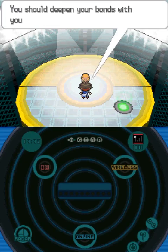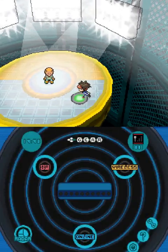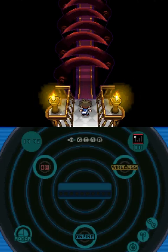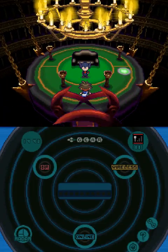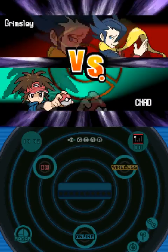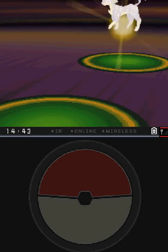Next we will switch to Extra Chat and tackle someone really beloved. I think we can just set up a few Sword Dances and then sweep. I hope this goes really smoothly.